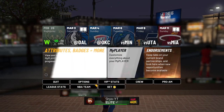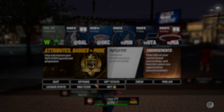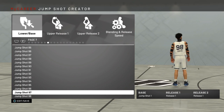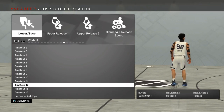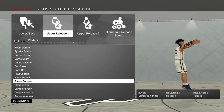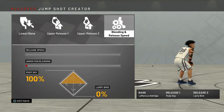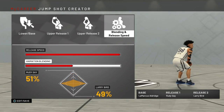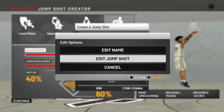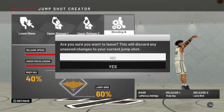At the start of the rep method, first I want you guys to go to your MyPlayer settings. When you get into your MyPlayer settings, you're going to need this right exact jump shot. This is going to be the jump shot you need to do this, because every other jump shot is going to be too slow. There's LaMarcus Aldridge as a base. The upper release, you got to use Rudy Gay. And the base two, you got to use Larry Bird. You want to put that at 60-40 on the Larry Bird side. That's the jump shot you got to use.